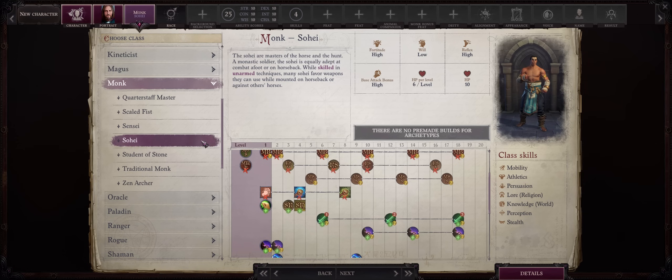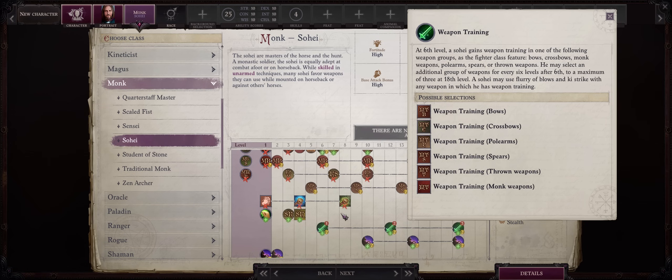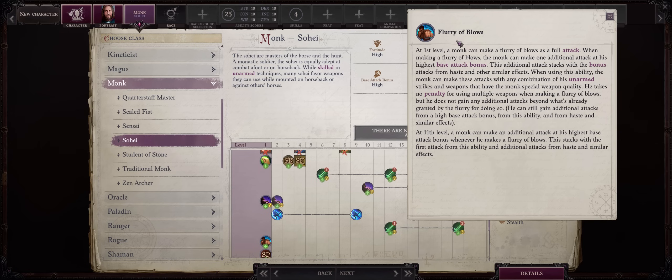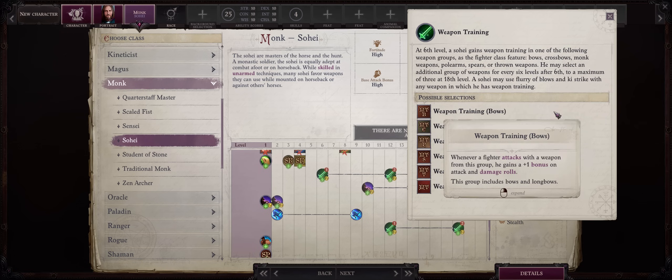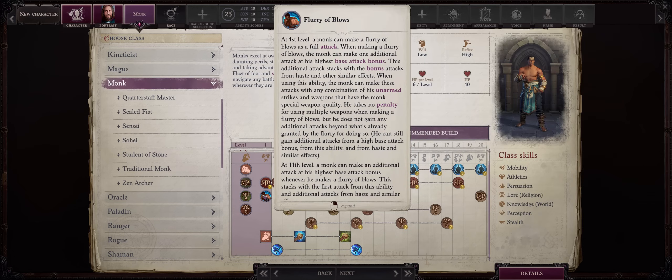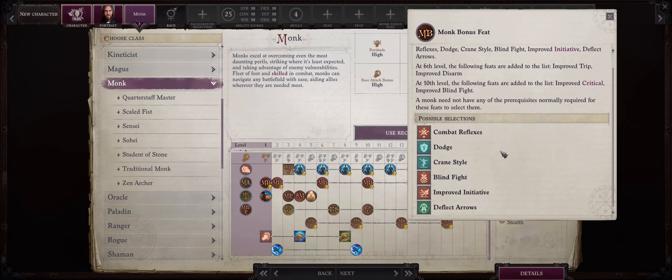Sohei Monk can be pretty interesting too — it's the Mounted Monk archetype. You start with the Horse pet, and unlike most other Monks, at level 6 you can pick the weapon training ability, pretty similar to a fighter, except with somewhat limited weapon selection. But unlike the usual Monk with fists and Monk weapons, you get a lot of other weapon types added, like bows, crossbows, and most importantly polearms. They should be allowed to use their Flurry of Blows abilities also with weapons they have training into — so if you picked polearms, you would get a free extra attack with a Bardiche, a Falchion, or a Glaive. For our last benefit, this is generic for most Monks: at level 1 you can also pick a bonus feat with a limited selection — usually Combat Reflexes, Dodge, Crane Style, Blind Fight, Improved Initiative, or Deflect Arrows.